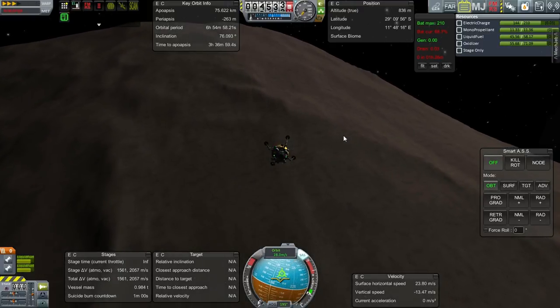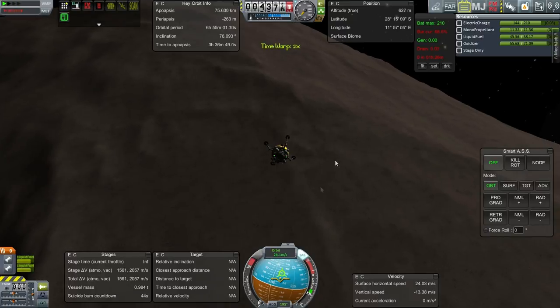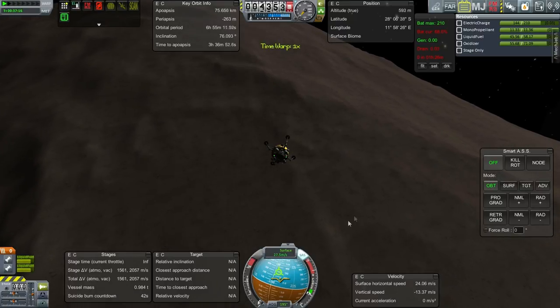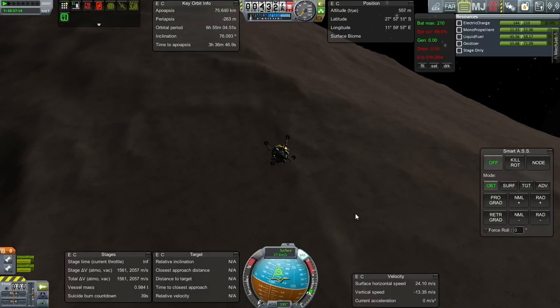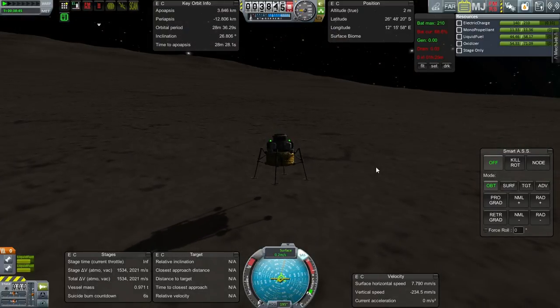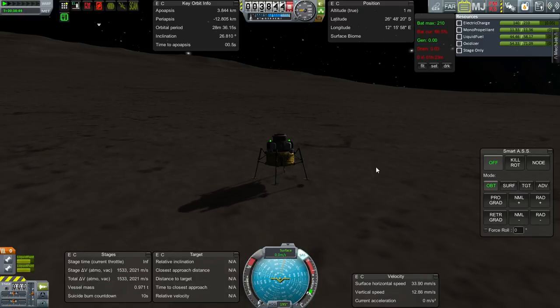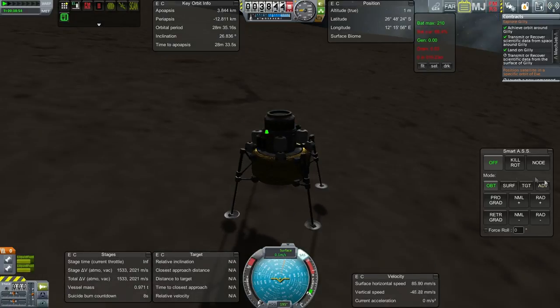Here we are, coming in at about 60 miles per hour — well, it is still about 60 miles per hour, I was on orbit though. Have we landed? Yes we have — we have landed on Gilly.